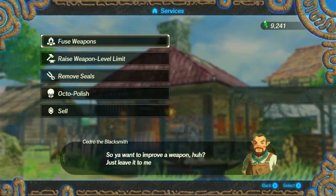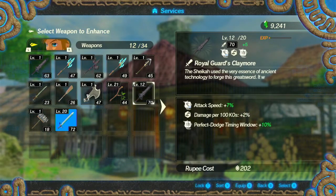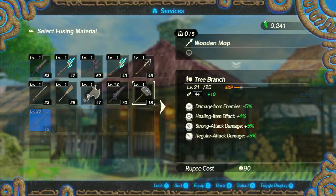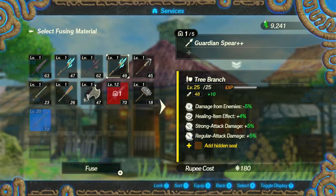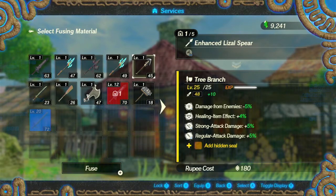Hey everybody, it's Blue Toad, and welcome back to Hyrule Warriors Age of Calamity. We're gonna start doing some interesting stuff because last time we got some really good weapons. This level has a 63 attack weapon which is only level one, and this one has 70 attack but it's level 12. So I think it's worth forging this stick that I've been leveling up secretly to level 25.